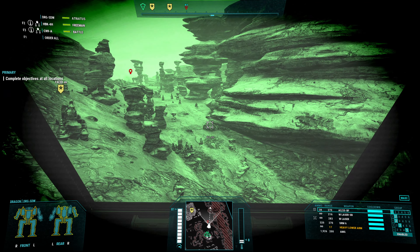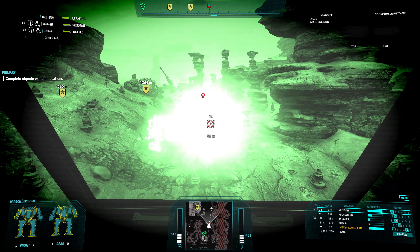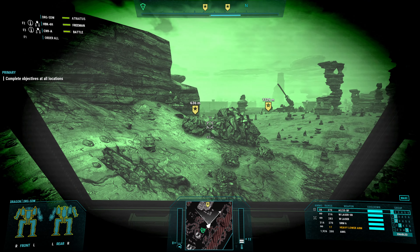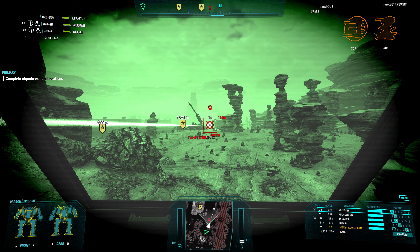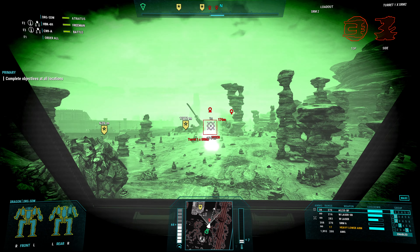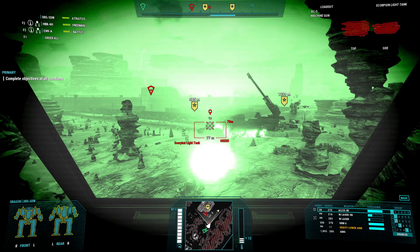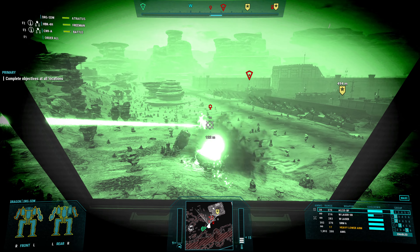So our allies are kind of stuck on the terrain back there. But there's a Scorpion right here that we can eliminate easily enough. Target destroyed. Now we are not very far away from this. There's a turret right here — let's get rid of that. Target destroyed. Target acquired. Okay, so we've got a Scorpion here. He survived that — target destroyed. There we go.